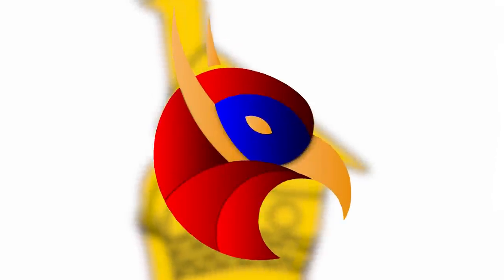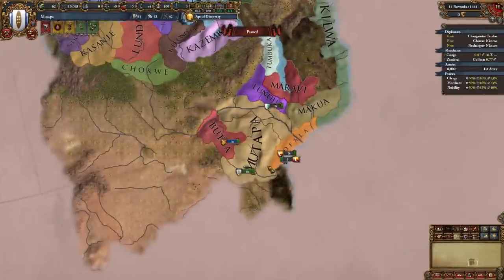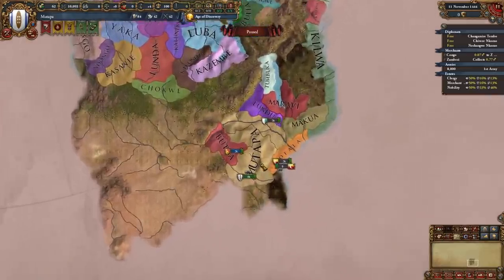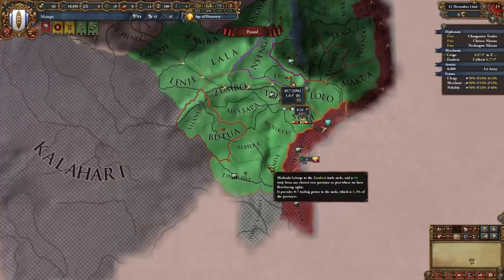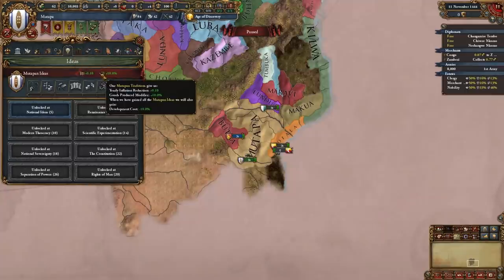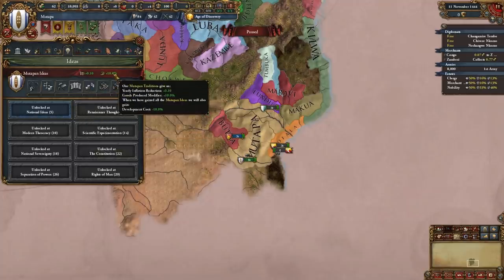Welcome to today's guide for Zimbabwe, starting as Mutapa in EU4 1.32 Origins. Mutapa is a nation in Southeast Africa that has been significantly buffed with the 1.32 update. It was already powerful and rich thanks to nearby gold mines, but our new national ideas are insane — inflation reduction and goods produced in traditions, plus discipline, trade efficiency, and death cost.